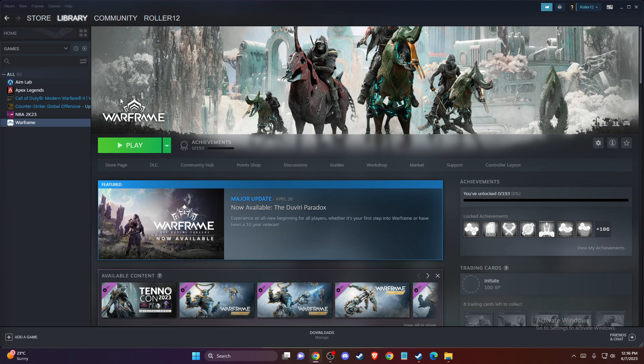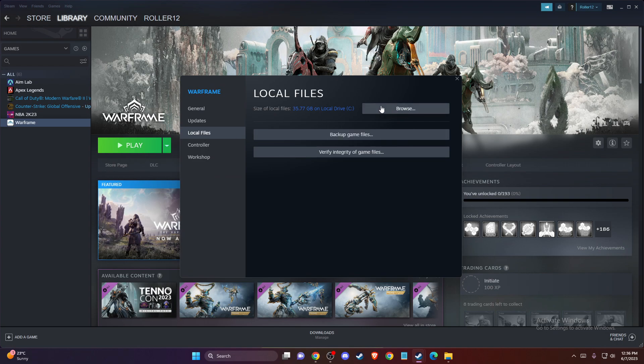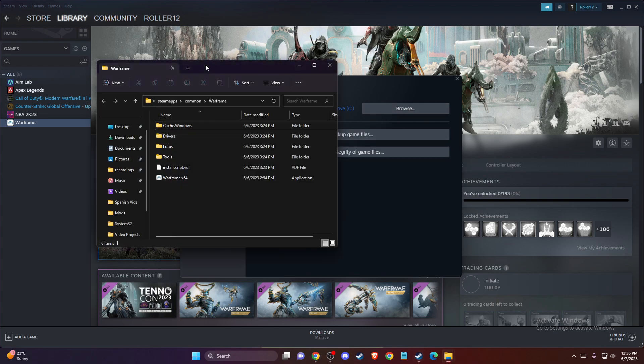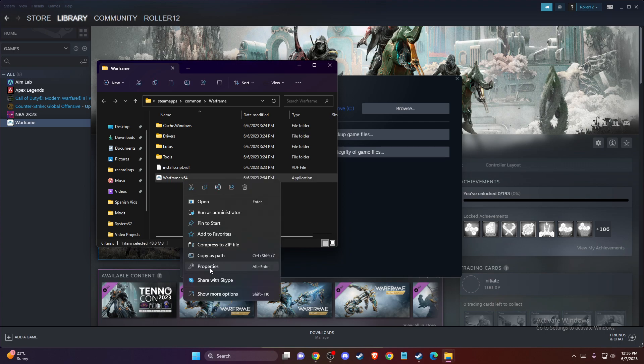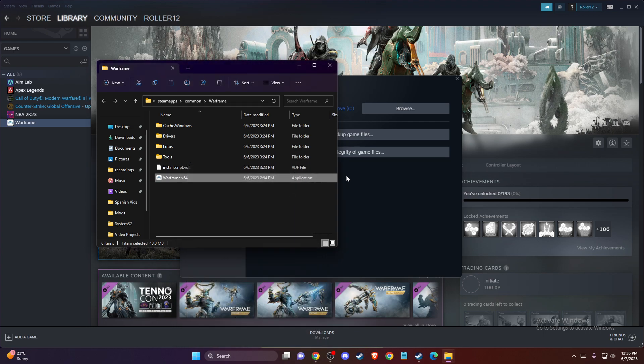First of all, open up Steam and then go to library and right-click on Warframe, go to properties, go to local files, then hit browse. Once you're on this menu, you need to select Warframe X64 and go to properties, then compatibility, and make sure you select these two options: disable full screen optimizations and run this program as an administrator. Press apply, OK, and try the game.